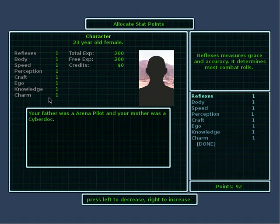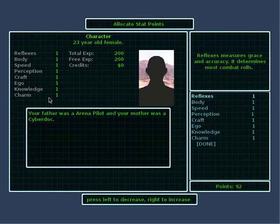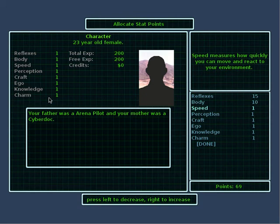Allocate stat points. There are eight statistics in GearHead. Reflexes measures grace and accuracy — most of the time this is going to be your to-hit stat, so I'm going to put it fairly high. Body measures your character's size and strength. It determines health, stamina, and also how good you are at close combat. So let's not bother with much of that.